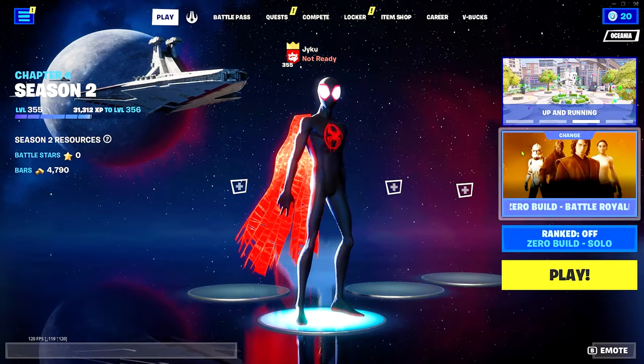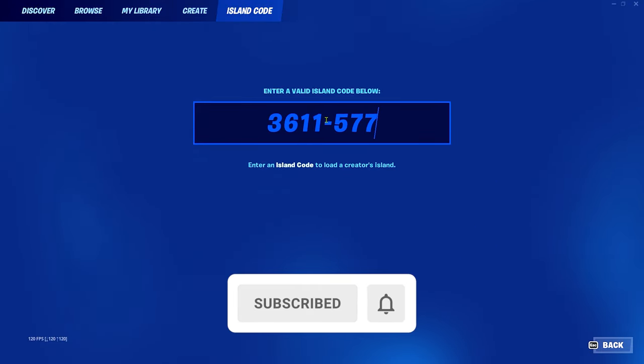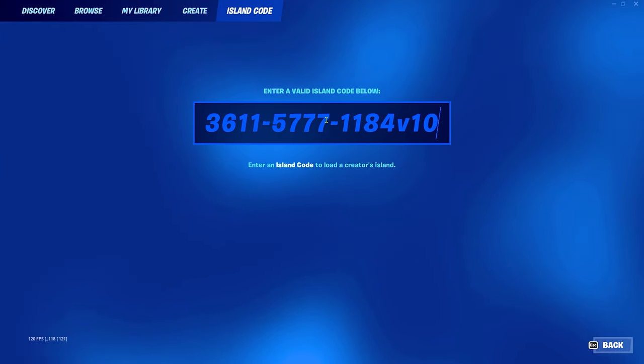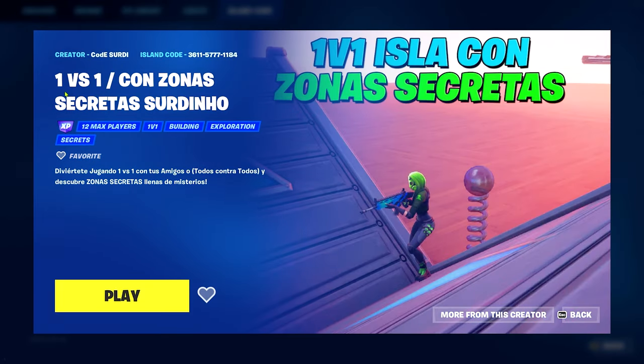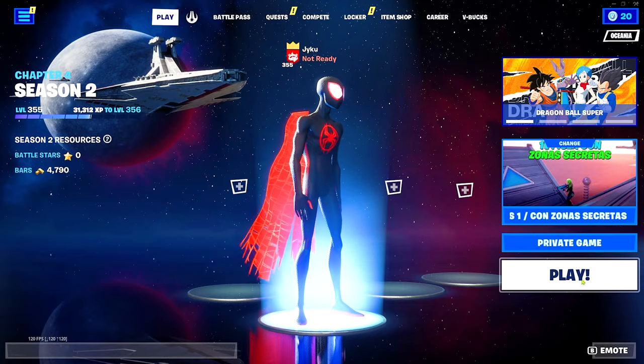So first, bring up this menu, go to Island Code, and the code's going to be 3611-5777-1184. Then press V for version and the number 10. If you guys have typed the code in correctly, then the map will load up and it will be called 1v1. Go ahead and click play, make sure that it's on a private game and let it load.